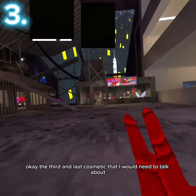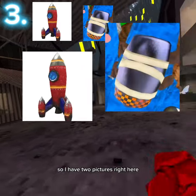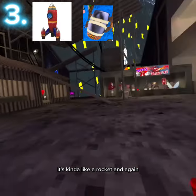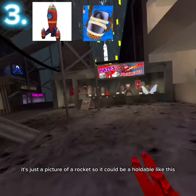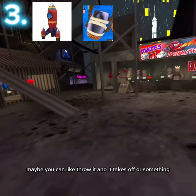The third and last cosmetic I need to talk about is kind of like a rocket. I have two pictures right here - they are different cosmetics but they're similar. There's not really much explanation for this one; it's just a picture of a rocket. It could be a holdable - maybe you can throw it and it takes off or something. That's just my prediction; I don't really know.